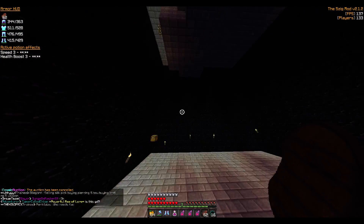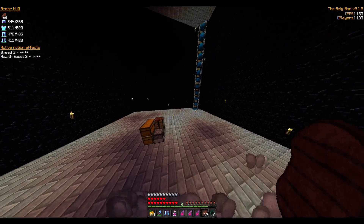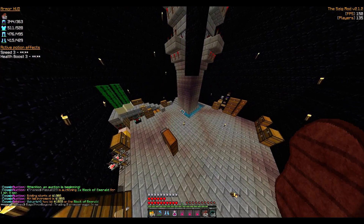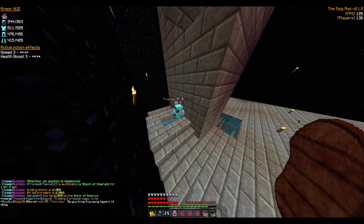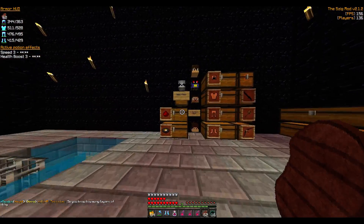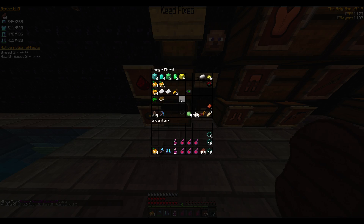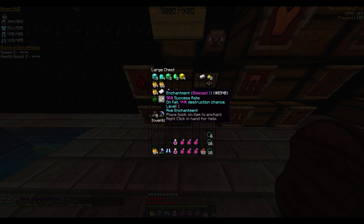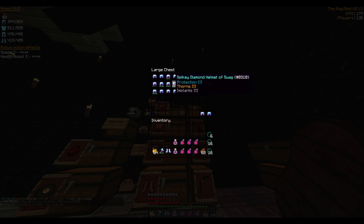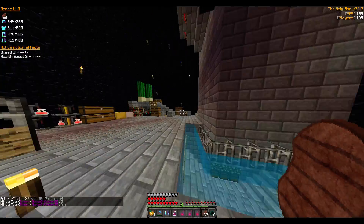This is the new base I'll be sharing — it's not my faction's base, it's Mr. Freaking Awesome's. He let me stay here for a bit and we're planning on doing a lot together. It's only us three here — him, his cousin, and me. These are his chests.